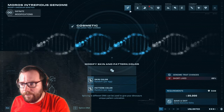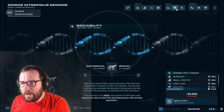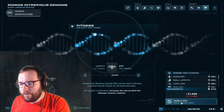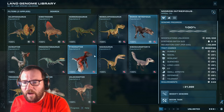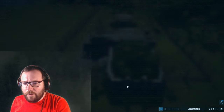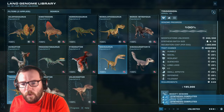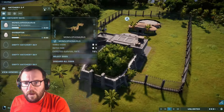We'll put Moros intrepidus in here along with another small carnivore. Troodon would be too similar to nearby species, so I'm thinking Pyroraptor for the other enclosure. Let's settle on: Moros intrepidus and Troodon in one section, Pyroraptor and Troodon in another, and Monolophosaurus and Oviraptor already placed.